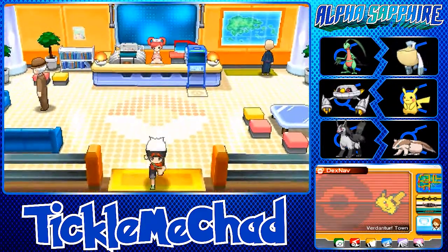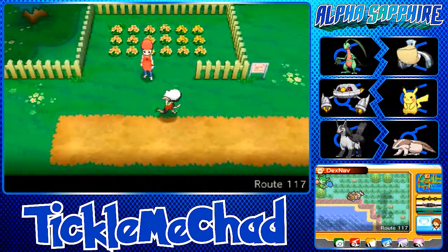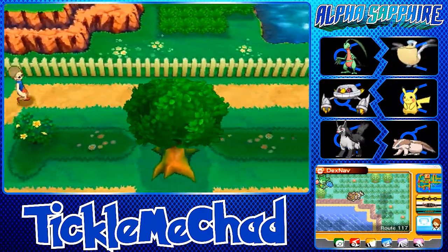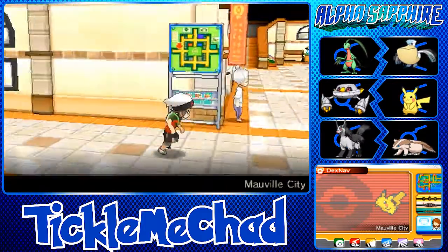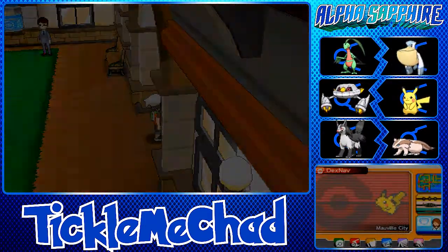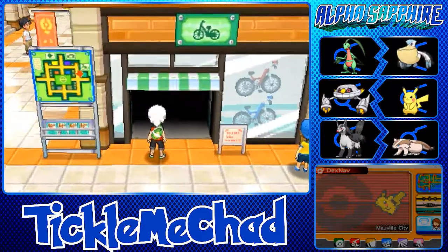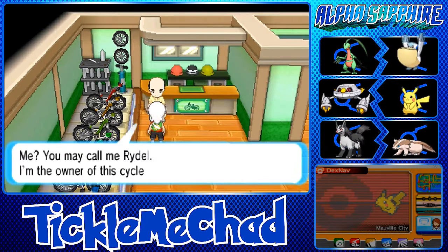This video is going to be really long to render. Oh — we never picked up our Bike in Mauville City! Let's go ahead and grab it. There are two bikes in this game: the Mach Bike for moving faster, and the Acro Bike for tricks like wheelies. I kind of want the Acro Bike.